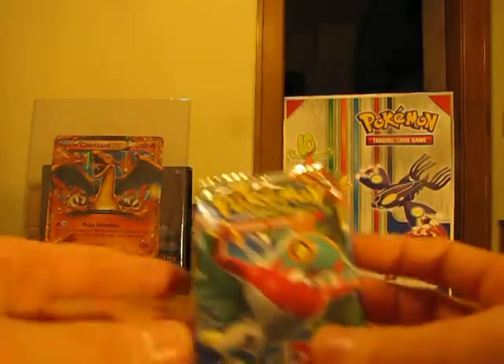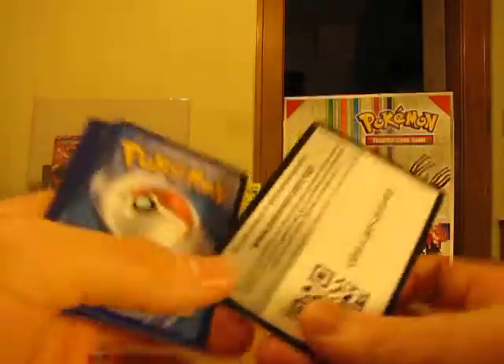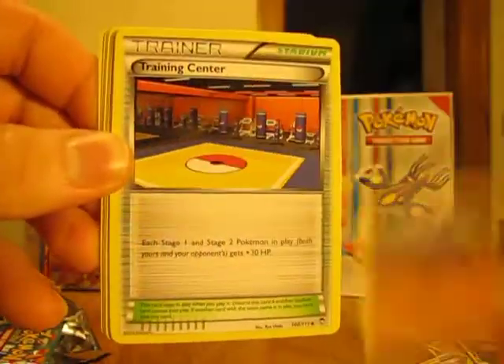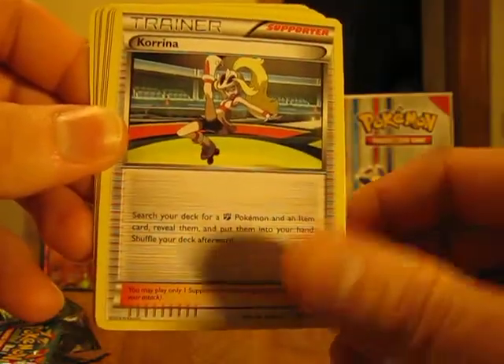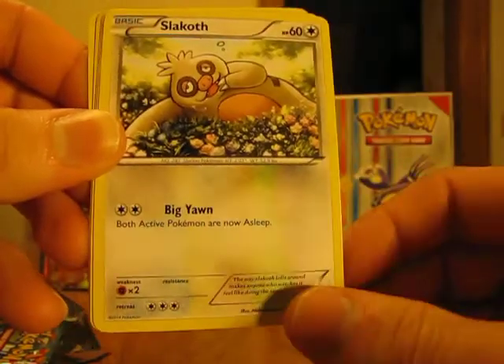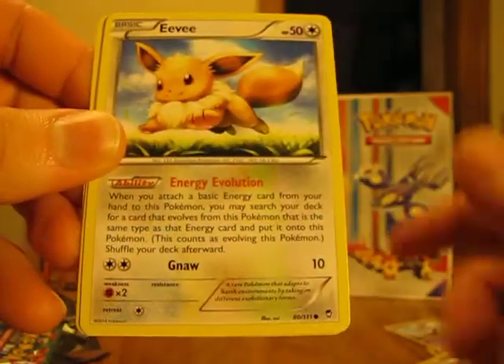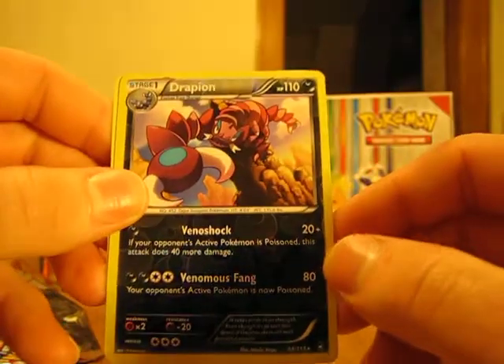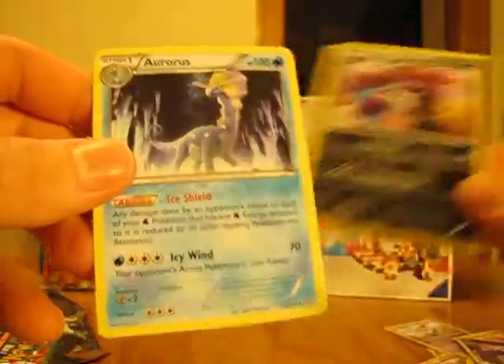I'll move on to the last two packs — they're both X and Y Furious Fists. Definitely hoping to pull the Mega Lucario Secret Rare out of here. I haven't pulled that card yet, so I'd really like to. We start off with Machoke, Trainer Training Center, Trainer Korrina, Electabuzz, Patrat, Slakoth, Noibat, Eevee, Breloom, Drapion, another Rare Reverse Holo — that's nice. The Rare in this pack is an Aurorus Non-Holo.